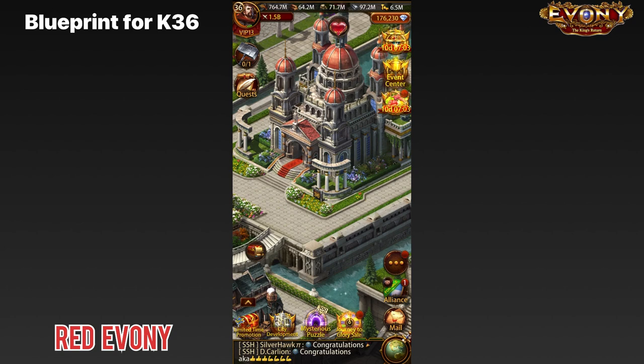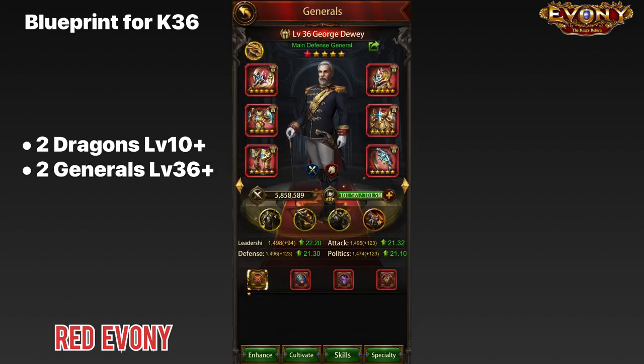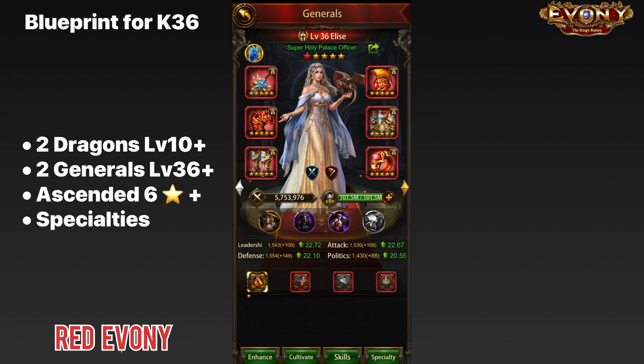The first thing that you need: two dragons at level 10 and above. The next thing you need: generals that are leveled up to level 36 and above. Next, you need generals ascended to at least 6 stars. Finally, you also need your specialties done on those generals as high as possible. Once you can make your way through this blueprint, you should be in a good position to make the final push — or switch like I did — to clear K36.